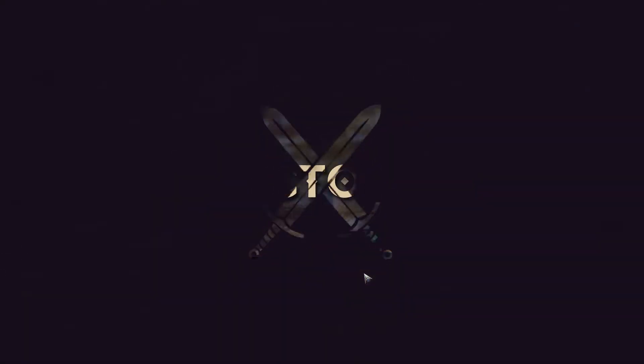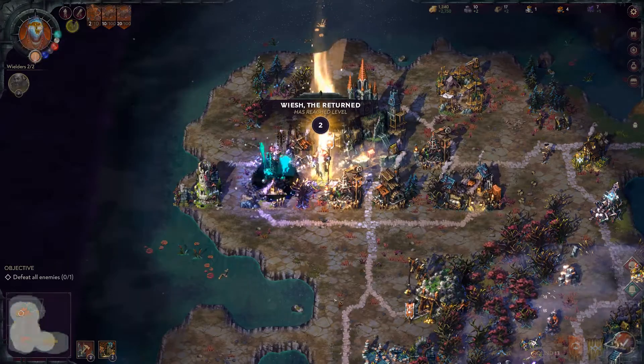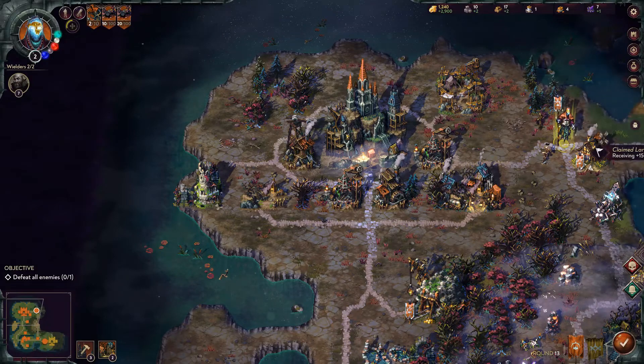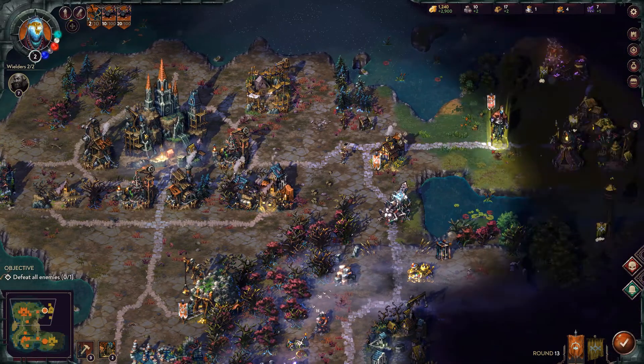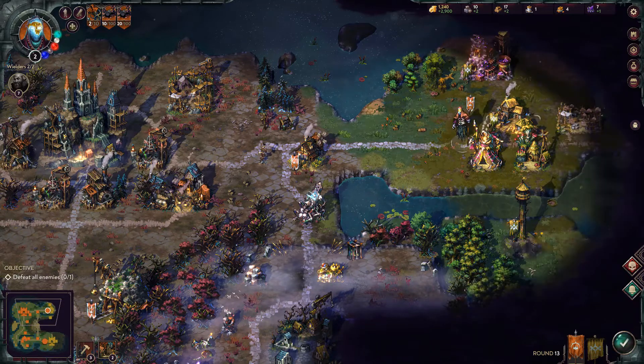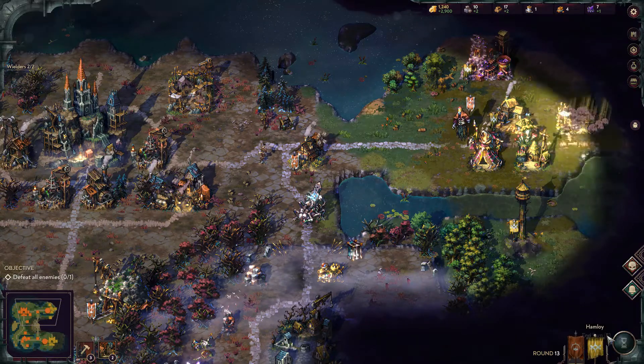It can be effective early game to just send a hero like that if your opponent doesn't have money. But I'm not about to let him run over my base and capture stuff — in fact, I want to steal that from him.